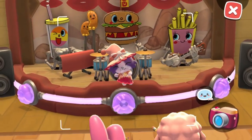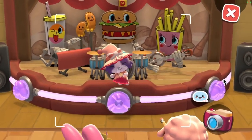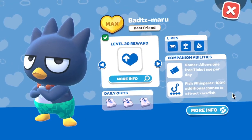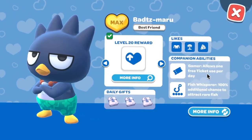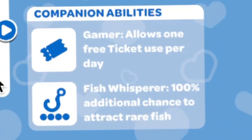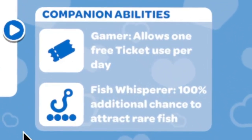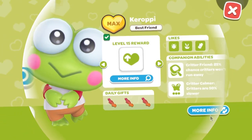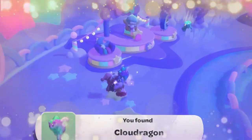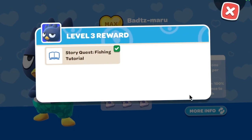Hopefully this helps somebody. First things first: for fish, you need to level up Bats. When you're catching fish and you bring Bats along with you, he has a companion benefit that will help you catch some of the harder things. The same thing goes for catching bugs — Groopy also has a companion benefit that slows down the bugs, which you will need especially for the cloud dragon. In order to get the fishing rod, you'll need to level up Bats.